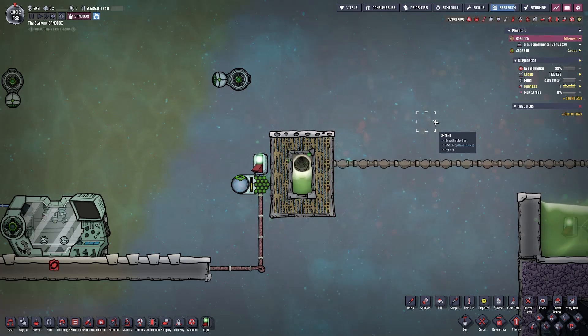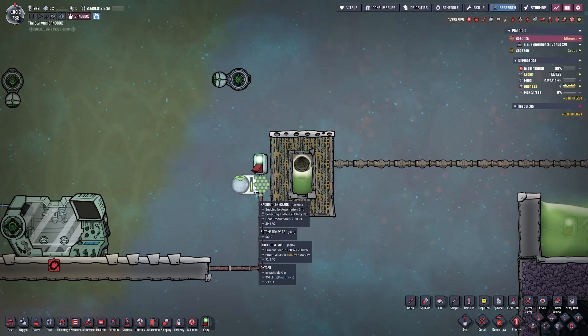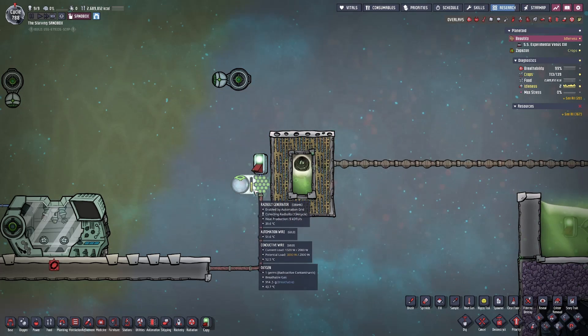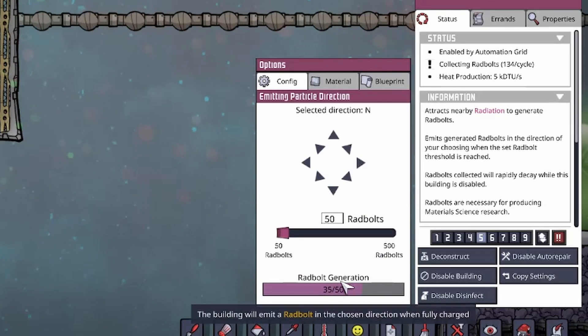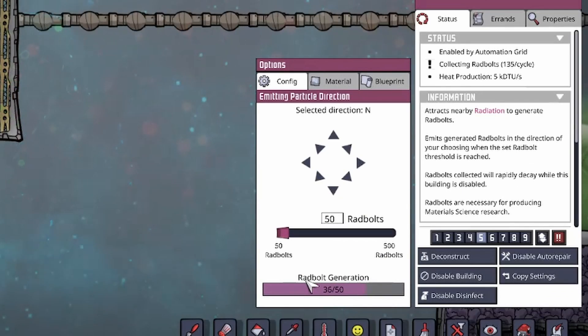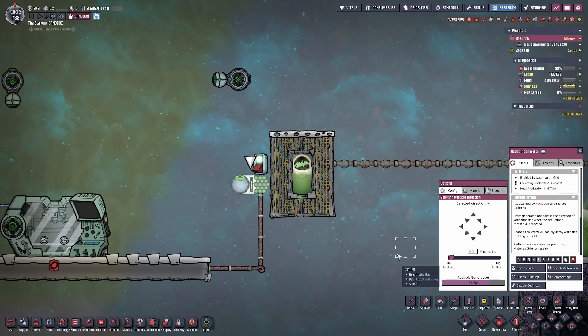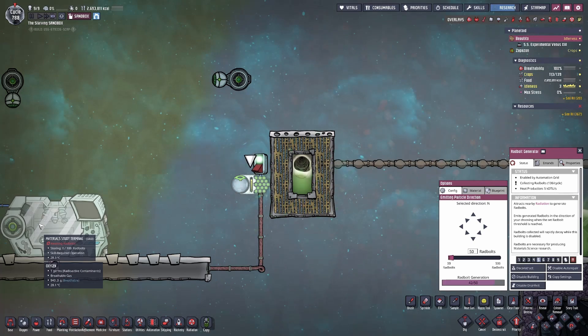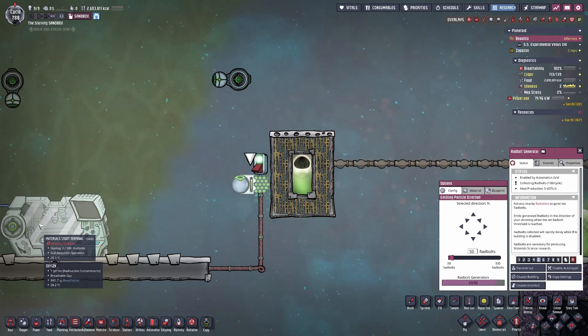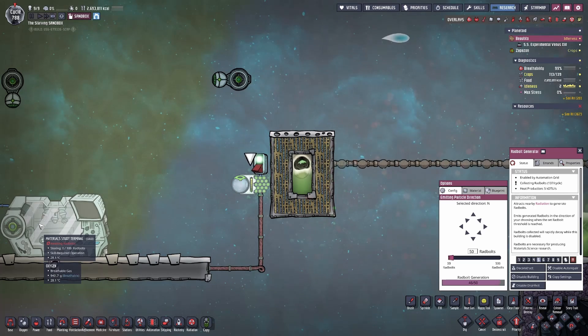In Oxygen Not Included you can produce Radiation in multiple different ways, and the objective is to capture that Radiation using something like the Radbolt Generator. The Radbolt Generator will produce what's called a Radbolt when it reaches a certain internal target that you set, and that Radbolt can be utilized somewhere in your colony. When you first start, you're most likely going to be using Radbolts for the material study terminal, which is important to help you advance through the tech tree.